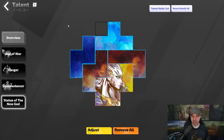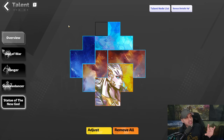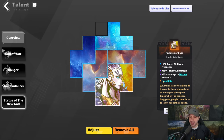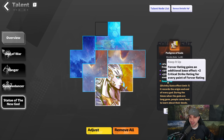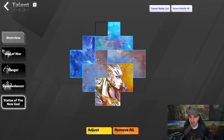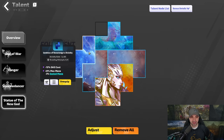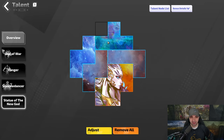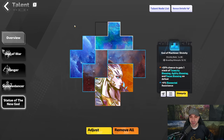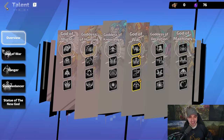Now for the Statue of the New God — this is how I currently have it set up. Remember, I do not have heavy FE investment in this build. We are taking Keep It Up, and again damage to distant enemies. I've also got Sealed Mana Physical, Attack Speed, Sealed Mana, and Sealed Mana. Up here: a chance to gain a stack of Tenacity Blessing, Agility Blessing, Focus, and Resistance. Those are the overviews for the talents.